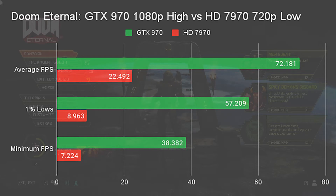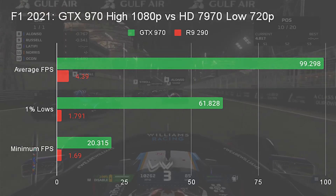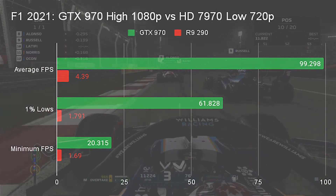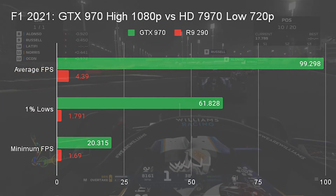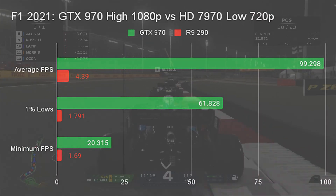The GTX 970 in comparison managed to pull more than triple that while running at 1080p high settings. In F1 2021, the HD 7970 did even worse, only managing 4 FPS on average, while the GTX 970 raced ahead to nearly 100 FPS. Again, this was with the GTX 970 running at 1080p high compared to the HD 7970's 720p low, meaning the game didn't even look good while it was running poorly.